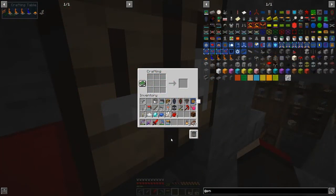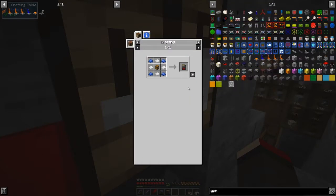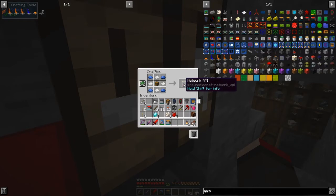The first thing I'm going to do is build a Network API — it's this red one here. I should have all the bits in the chest. I'm going to use this to store the program in, and we can give it a name as well.